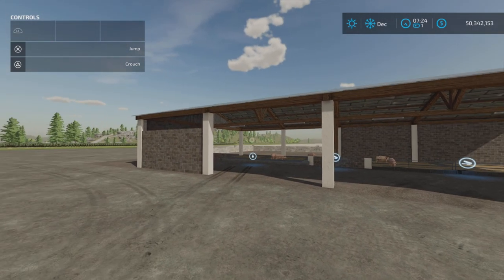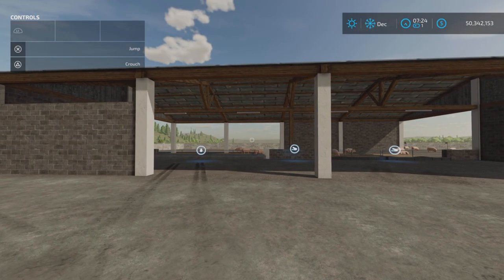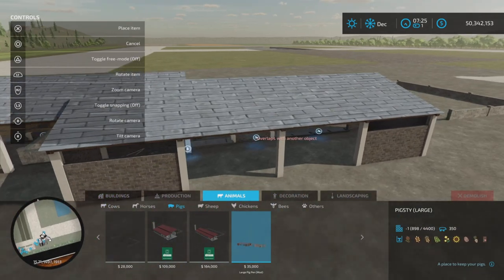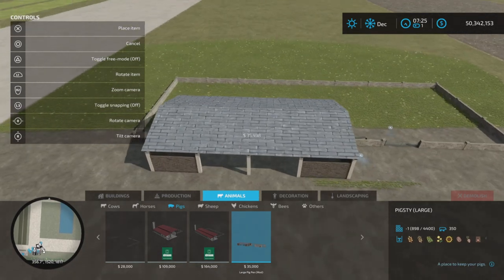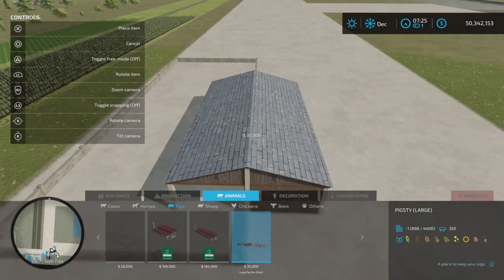I'm on Rock Crawl, my animal pen testing map. Let's find it — it's a pig pen under Animals > Pigs, and there it is: 35,000. Very reasonably priced. The description says Large Pig Pen from Riverside 22 map, made smaller, with 350 pig capacity.